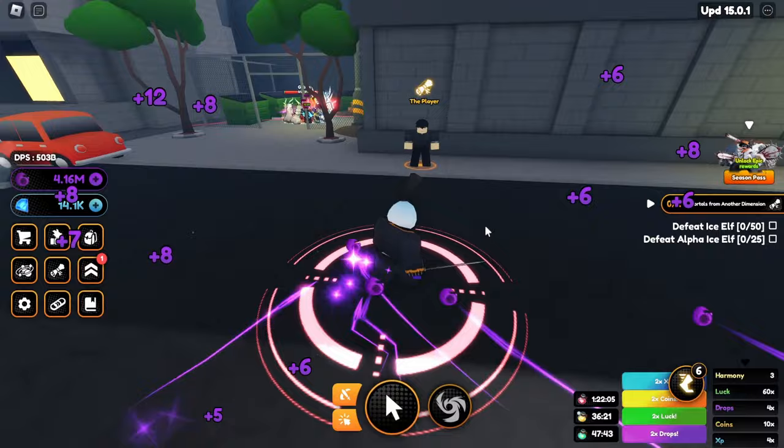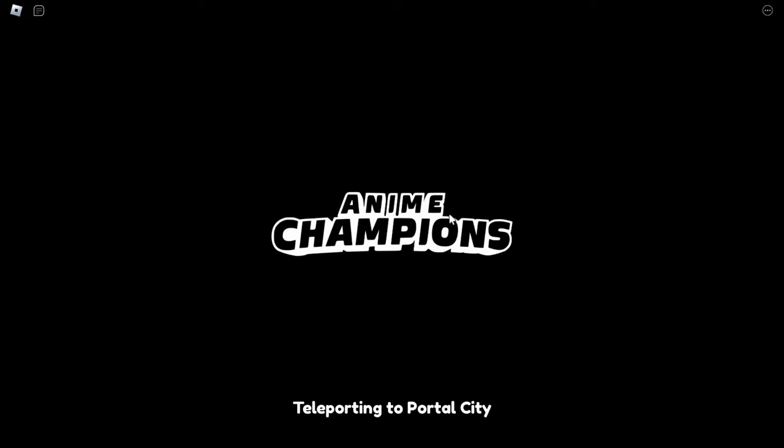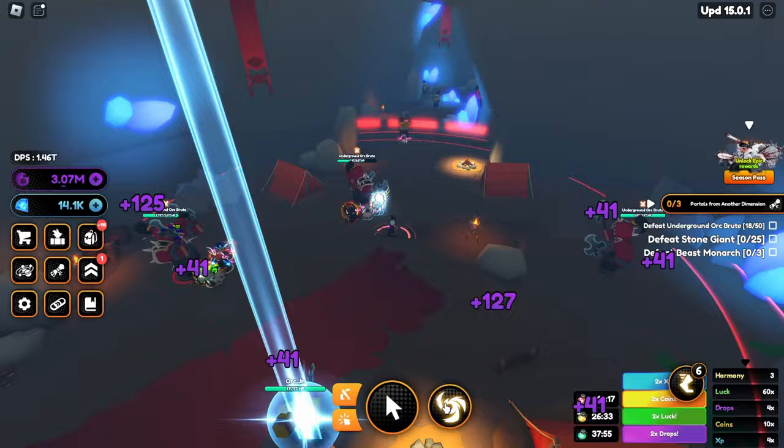We got all of these runes — not as good as my mythical one, but pretty cool. You can also talk to the player NPC over here — Sungjin Woo. Get the quest and complete the Portal City Ray. There we go, quest complete, accept that, and we can exit this portal now! Finally, back to Portal City we go.